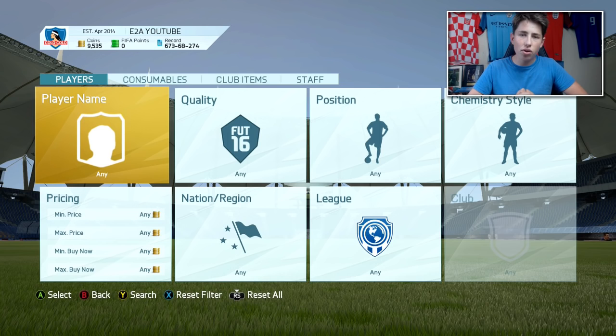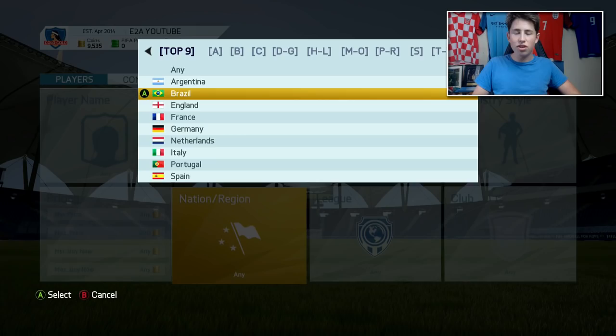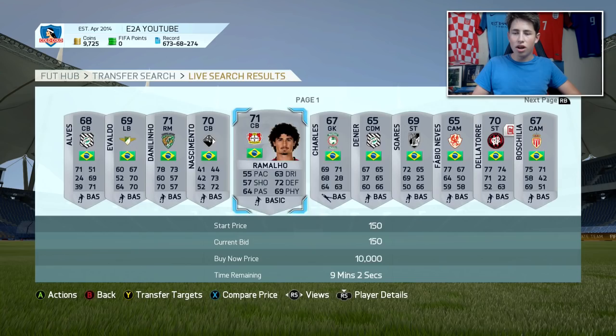You'll get the match coins and also the coins from the coin boost. Moving on to the first trading method: this is one I used a lot at the beginning of FIFA 16 on the web app. Basically you want to go to silver and put the maximum price to 200 coins, then go to a good nation or a good league. I did it with Brazil and you just want to look for players who look decent.